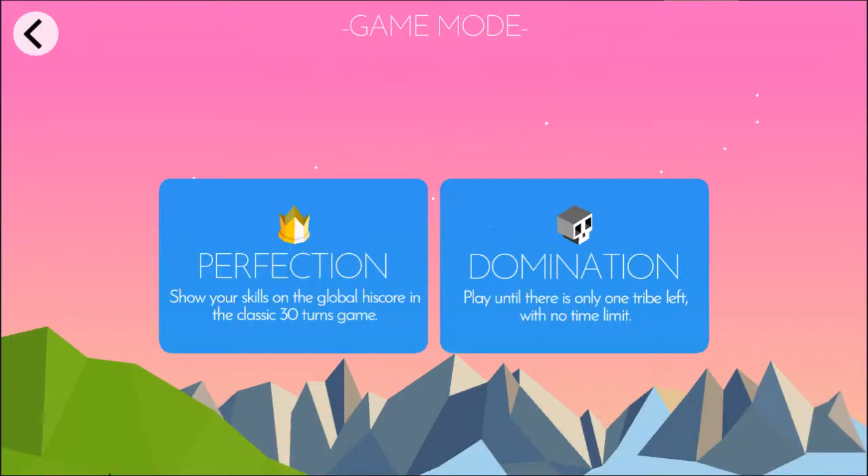Polytopia has two game modes: Perfection and Domination. Perfection is limited to 30 turns and whoever has the highest score wins — you can score from researching tech, creating cities, and dominating other tribes. Domination means the only objective is to be the last tribe standing, either defensively or aggressively.